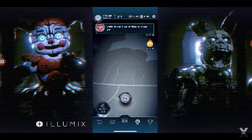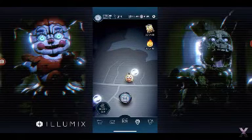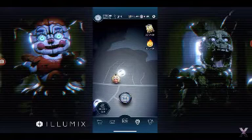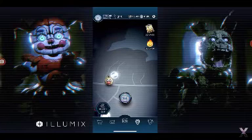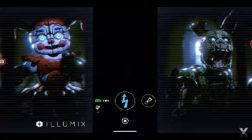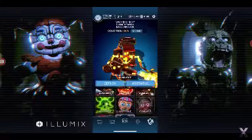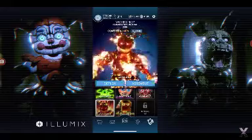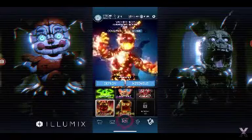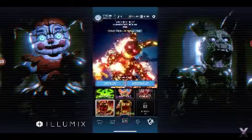Springtrap is the only character in FNAF AR I've never defeated, so this will be very interesting. I'm curious about the fire effects in attack mode — with Scorch Chica and Flamethrower Foxy they didn't have fire effects during the encounter, so I wonder if Flamin Springtrap will actually be on fire. But that flame effect on the skin is actually dope. It looks like he's inside Freddy Fazbear's burning alive — it really does look like that.